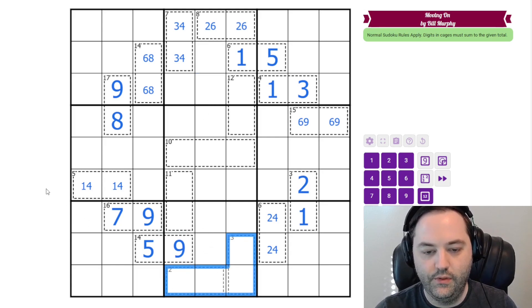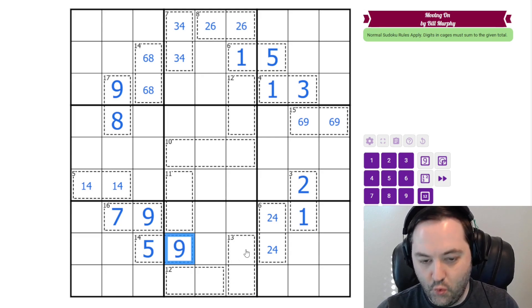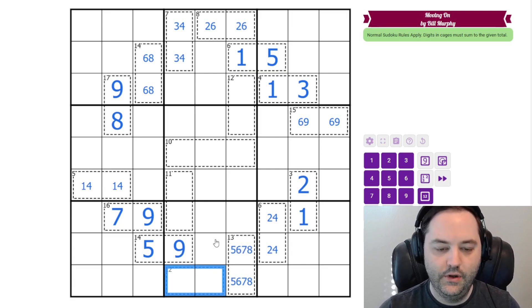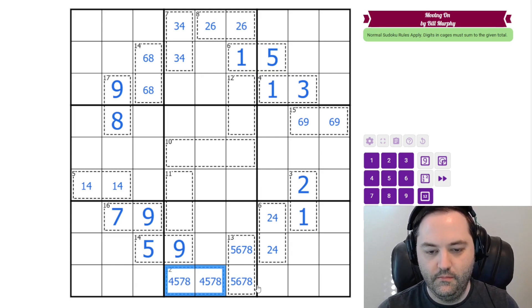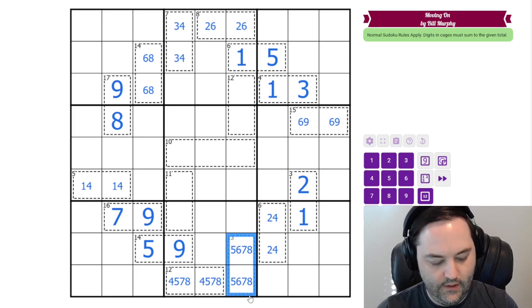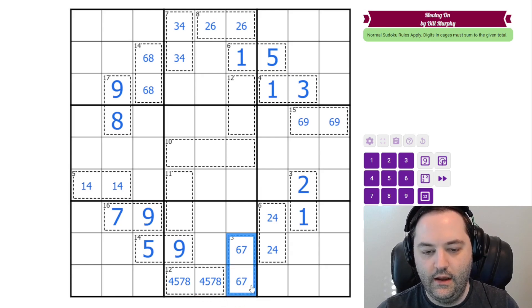We have the same thing down here with the 12 and 13 cages. The 13 can't be 9, 4. It could be 8, 5 or 6, 7. The 12 can't be 3, 9. It could be 4, 8 or 5, 7. But whichever of these is in the 12, we're either using a 5 or an 8 — we have 5 with 7, or we have 8 with 4. So 5, 8 in this cage will break it. And now that we have the 7 over here, this can't be 5, 7. So it is 4, 8 and 6, 7. You could confirm that by thinking about how to make 25 in 4 cells without using a 9 — this is the only way to do it: 4, 6, 7, 8.